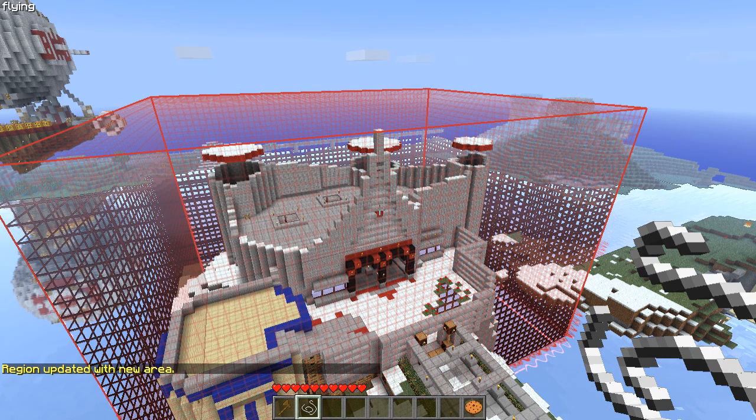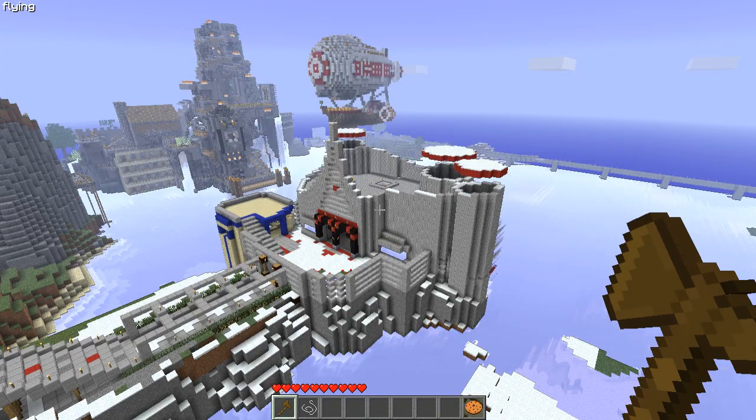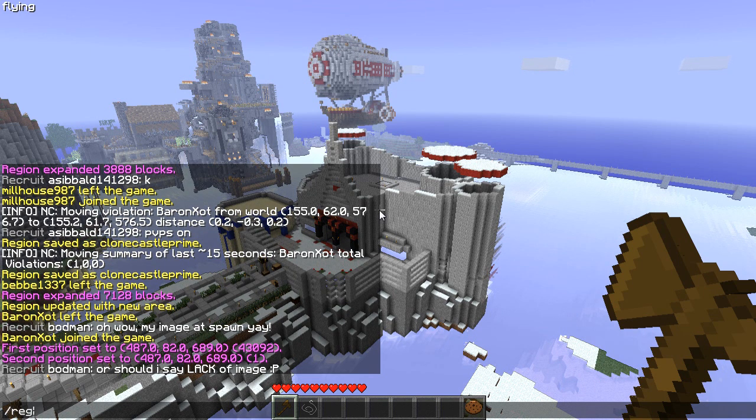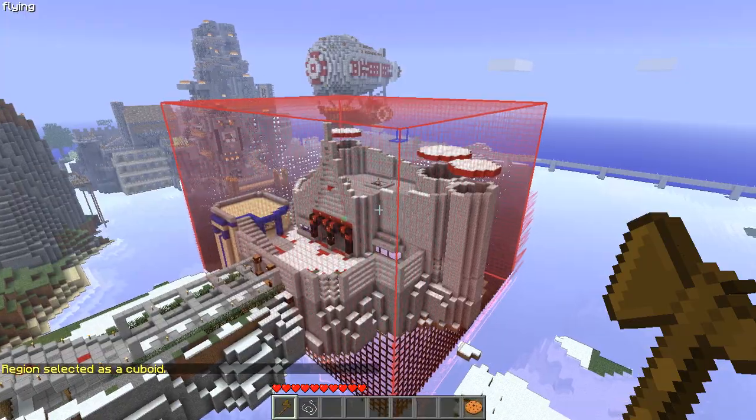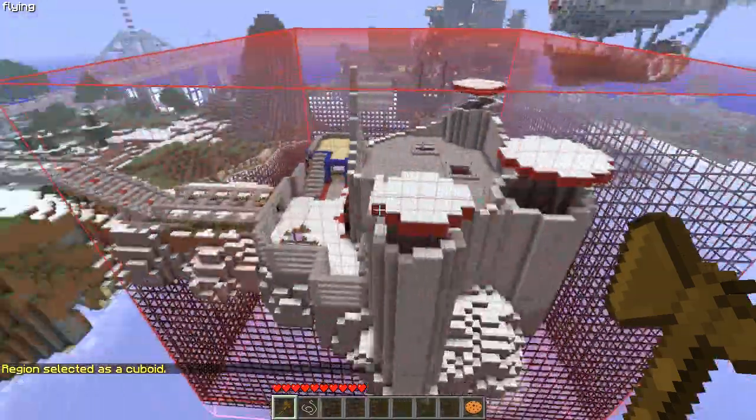The WorldEdit frame wire mod is also very useful for recalling a selection. So if you've deselected a region and want to see exactly where it is, you can write 'region select', or just 'S', and then the name of your region — in this case, 'clone castle prime'. Now the region is selected again, so I can remember exactly where it is.